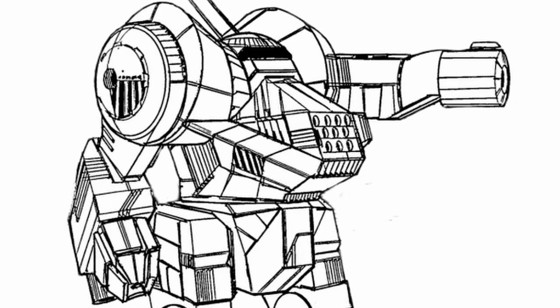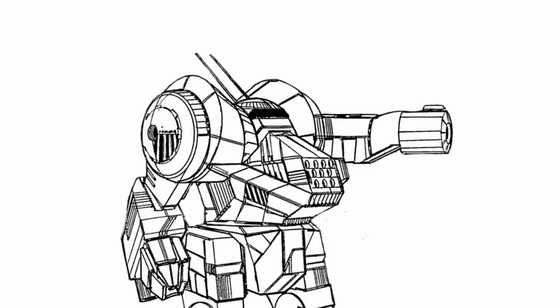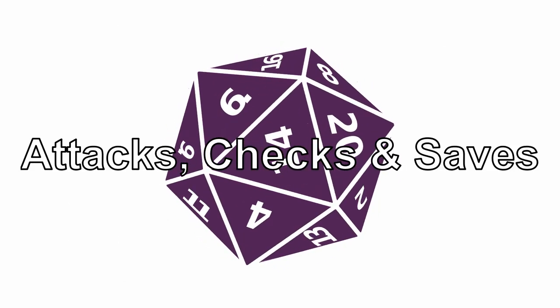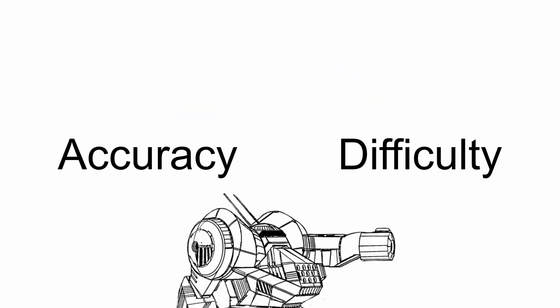And finally, just to point something out: accuracy and difficulty. I know this isn't part of the actual attack section in the book, but most people use these game mechanics for the first time when attacking or getting attacked. So how does it work? Basically, when you roll an attack roll, check, or save — which all use d20 dice — accuracy and difficulty can improve or decrease your chance of success. Both come in the form of d6 dice. For accuracy, you roll the dice and add the number to your d20 roll. For difficulty, just do the same and subtract the number instead.